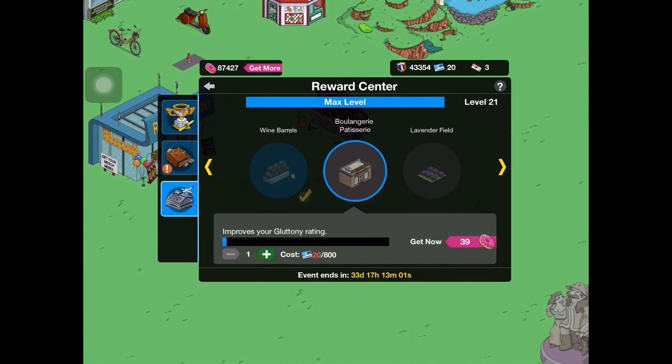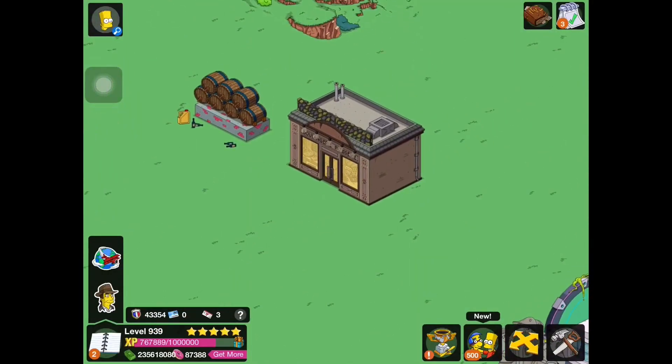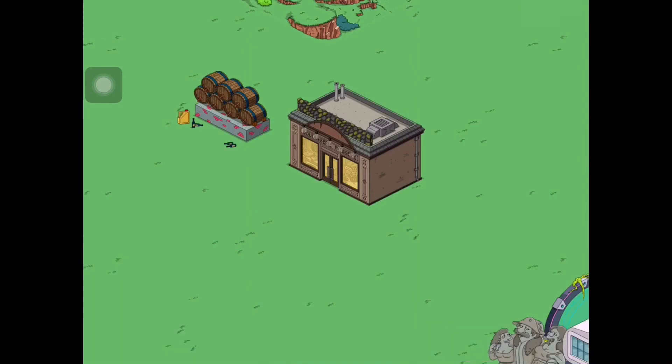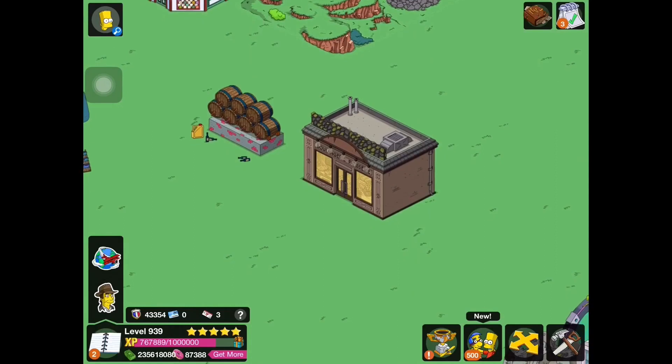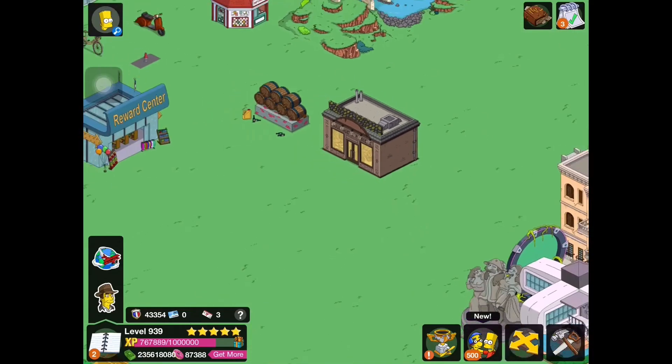Next we have Boulangerie Pâtisserie. I don't know if I'm pronouncing that right, but it's okay. From the looks of it, it looks like a bread shop — kind of like a bakery. It's a building, but it has no rate, which is weird. I thought it would have had some sort of income. But it seems like it has an animation where if you click it once, the lights go off; click it again, the lights come back on. It has some sort of scrubbing sound. Very strange.